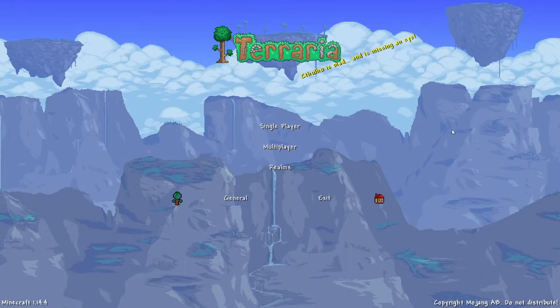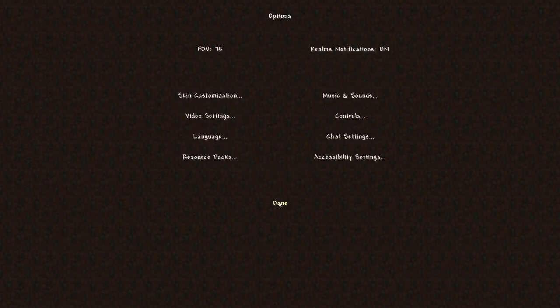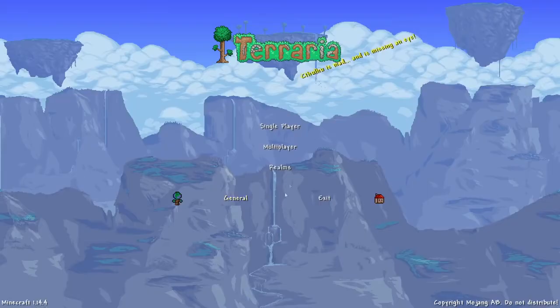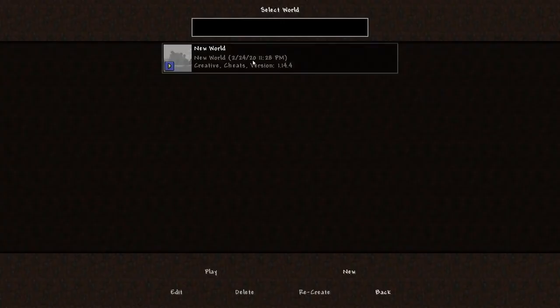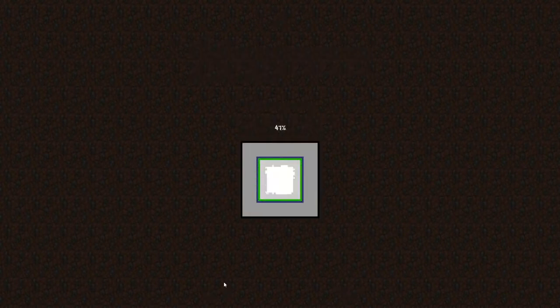There is supposed to be Terraria music playing — I turned it off and we're going to use my own music because the Terraria music was loud. But you can hear the beautiful Terraria menu noises. Let's hop into the single player world. I'm using version 1.14.4; you can probably use it for 1.15 and 1.16. If there is OptiFine out for 1.16 snapshots, you do need OptiFine to see a majority of the cool things in this resource pack.